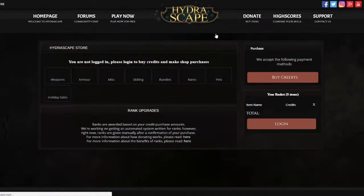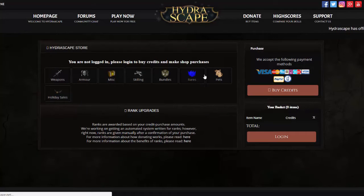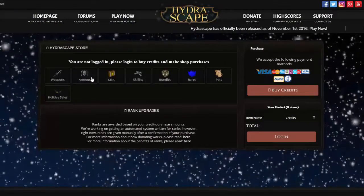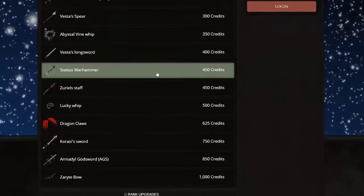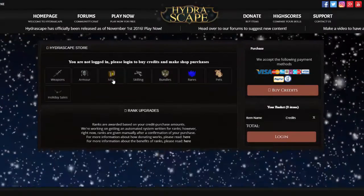They have a Play Now button. Let's check out the donator shop — because you've got to do that. Weapons, armor, misc, skilling, bundles, wares, pets, and so on. You can buy these pets for certain amounts. I'm not going to go too in-depth because I don't know how much credits are. But yeah, you can go ahead and buy stuff on here if you'd like.